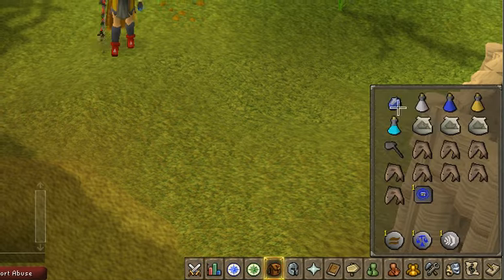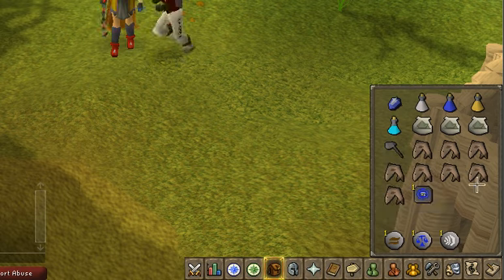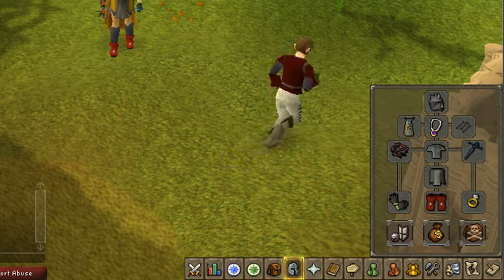First, let's show you what the inventory should look like. You'll want a slayer gem or enchanted gem if you're on task, or a ring of slaying, a superset, a summoning potion if you're using a bunyip or unicorn. They don't drop much, but a rune full helm and granite mauls mean you don't need a beast of burden familiar. You'll also need sharks, monks, or higher — I'm using sharks — and a teleport tab back to your house or wherever you need to go next.